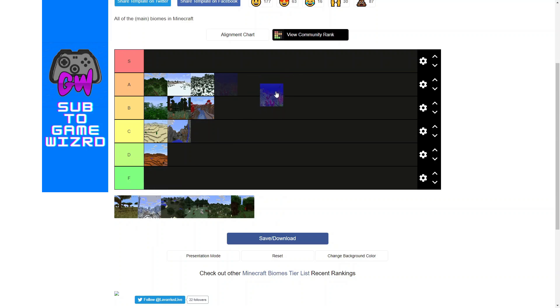Coral reef is next, and this one I think goes in S tier. This is the first S tier. Coral reefs are really cool because they add color to Minecraft oceans, which are otherwise really drab, boring, and just full of grays and blue. Coral reef really breaks that up and gives you all sorts of tropical fish. And while it's a lot more difficult to build in since it's underwater, I always think that underwater builds end up looking really good, and being next to a coral reef just adds to the effect.